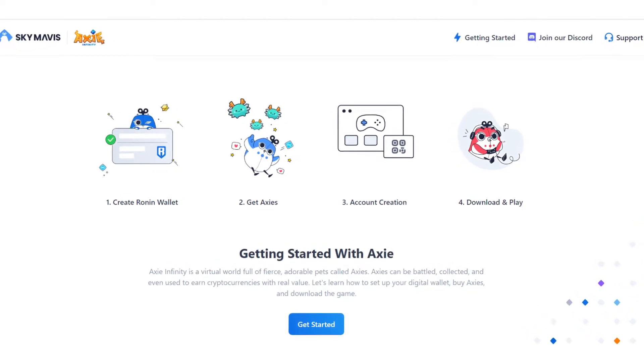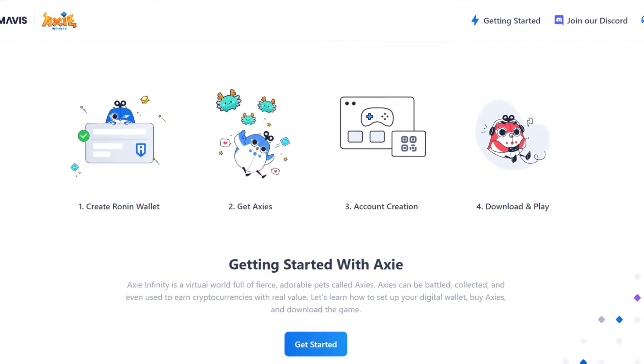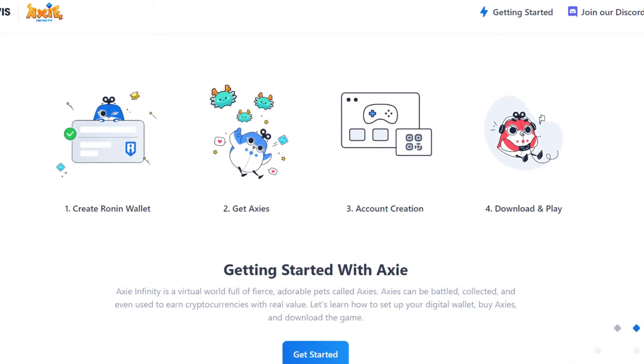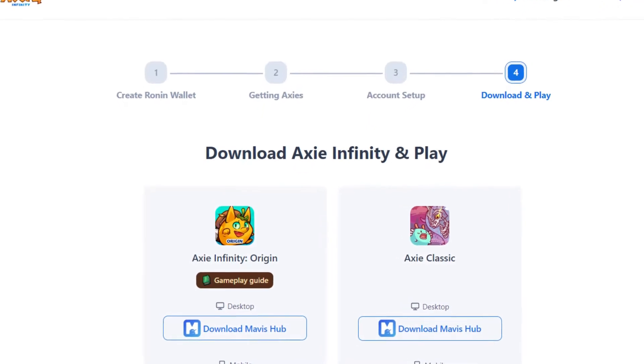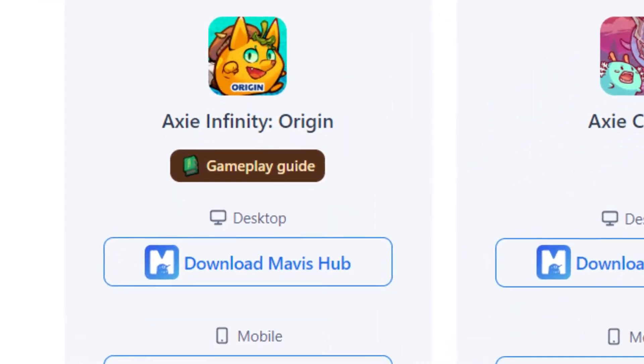So you want to start playing Axie Infinity? You're in the right place. Getting into Axie is super easy. Head to welcome.axieinfinity.com — I'll provide the link in the description. You can go through these steps, but you don't need an account to play Axie Infinity. You can go straight to the download step to start playing the game.